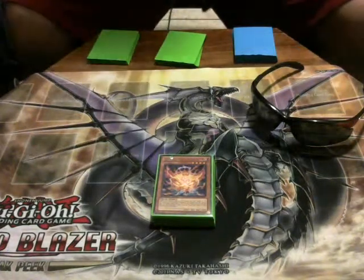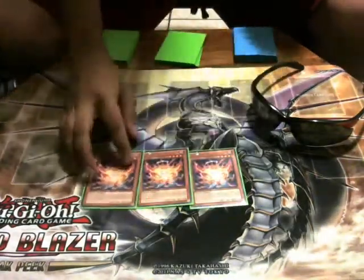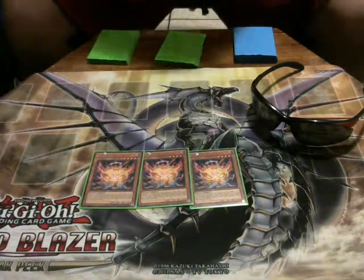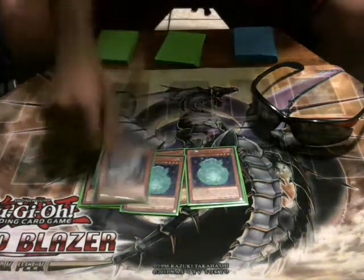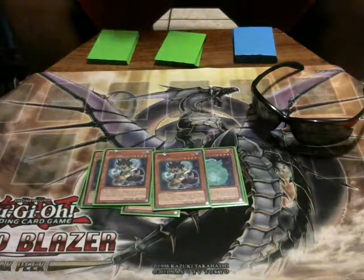Let's get started with the main deck. Of course, the main searcher is Aratama, running it at three — why not? It's the main searcher, it should be at three. The double summoner is Nikitama, the second part of the Spirit engine.